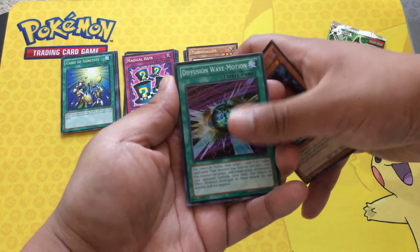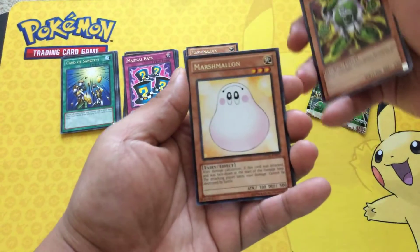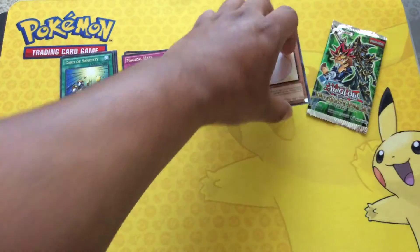All right, Kuriboh, Diffusion Wave-Motion, Queen's Knight, Green Gadget, Green Gadget, and another Marshmallon.